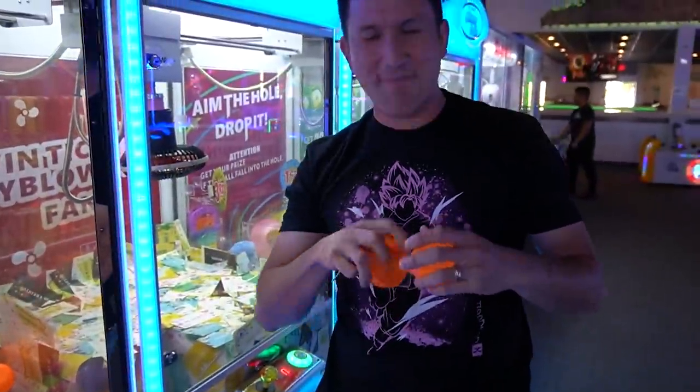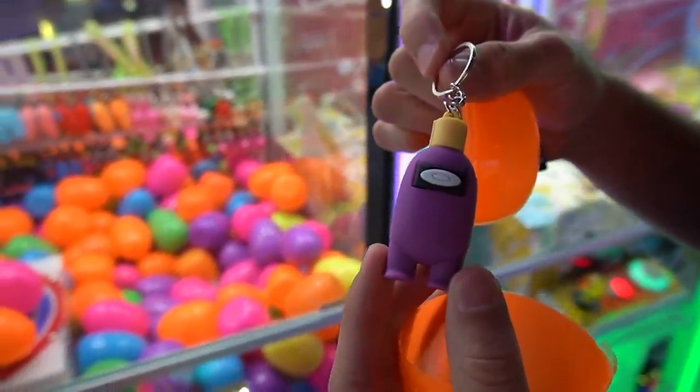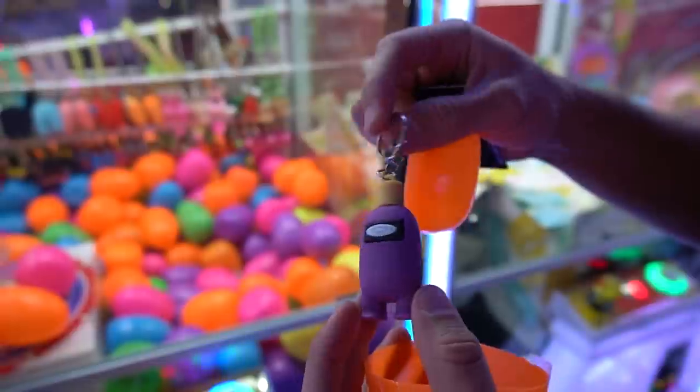There was an empty one in there? There's no keychain in there. Let's see what you got in there. You got it to bump Gus — you did? So we don't have this one yet.